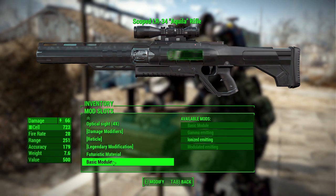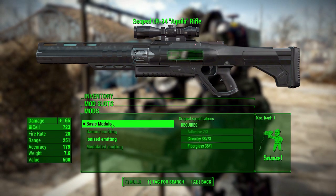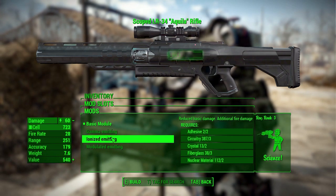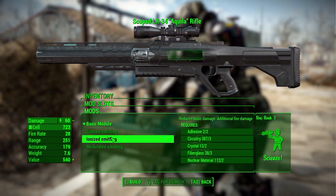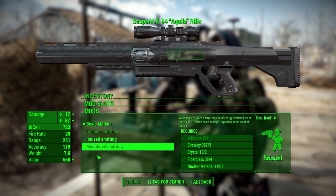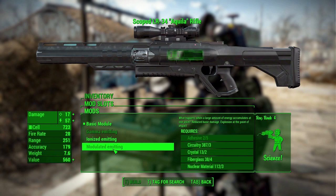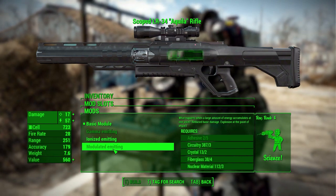Finally, we have modules, and I love this. We can take it from the original module doing just energy damage, to a gamma emitting one also doing radiation damage, an ionizing one which adds fire damage — and who doesn't love that — or my personal favorite, modulated emitting. 15 physical damage, 57 energy, but it explodes on contact. Who doesn't love exploding rounds — or well, technically exploding lasers? It's just fun. And that is all the modifications for the Aquila Rifle.